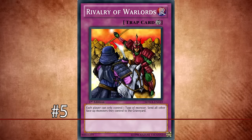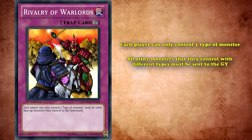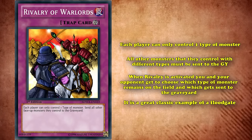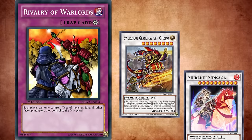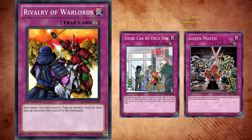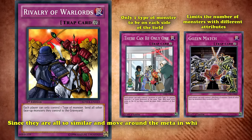At number 5, we have Rivalry of Warlords. This older card has the effect that each player can only control one type of monster, and all other monsters they control with different types must be sent to the graveyard. When Rivalry is activated, both you and your opponent get to choose what type of monster remains. Rivalry of Warlords is a great classic example of a Floodgate, as it locks your opponent's moves — once activated, your opponent is stuck with whatever they have on the field. Rivalry has been popular in monotype decks like Swordsoul and Wyrms and Zombies. In addition to Rivalry, there are other cards like There Can Be Only One and Gozen Match that have similar restriction effects focusing on having a single type or attribute on the field. Gozen Match limits monsters with different attributes, while There Can Be Only One only allows one type of monster on each side of the field — and since they're all so similar, all three of these cards are essentially at this spot on the list.